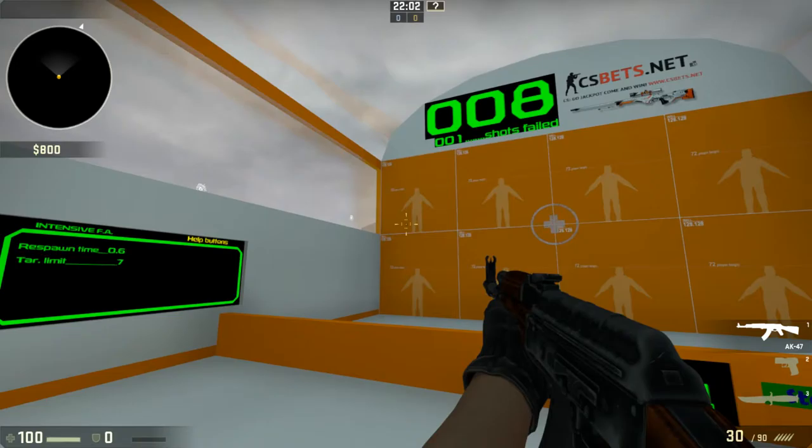That is training_aim_csgo2. It is free, so try it out on the Steam Workshop. Hope you guys enjoyed the video, hope this helps you with your aim — have a good one, peace, see you on the next one.